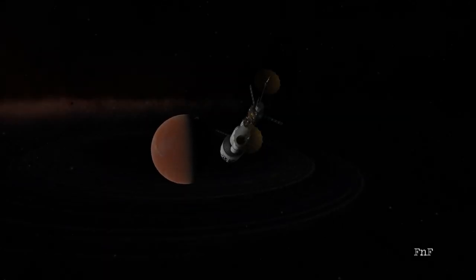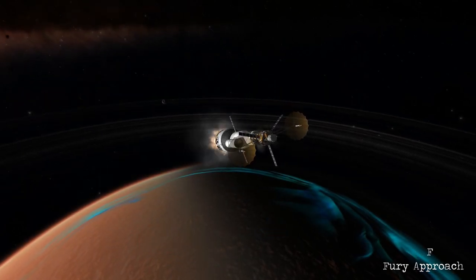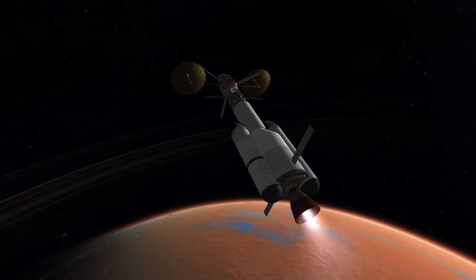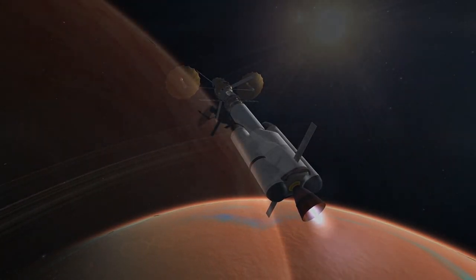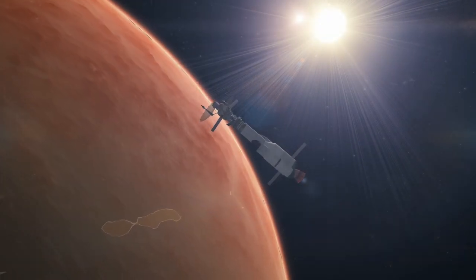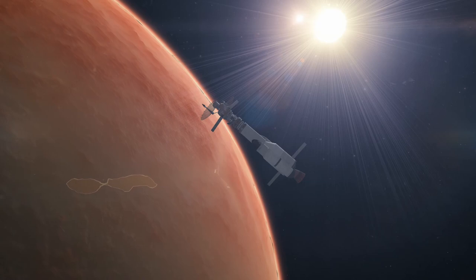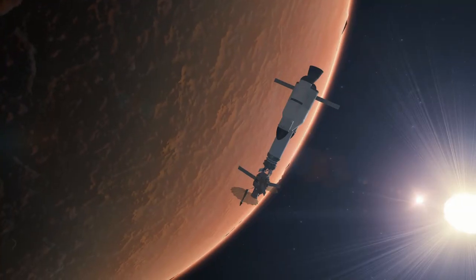Hello everyone, Karnasa here and welcome back to Coming Home. We're going to be joining F&F for its Fury approach. This is a craft we designed in the last episode and it is our first ever interplanetary craft, called Fast and Furious because, well, I couldn't really think of a better name. We're going to Fury and, as you may be able to tell on screen right now, we have indeed arrived at Fury.